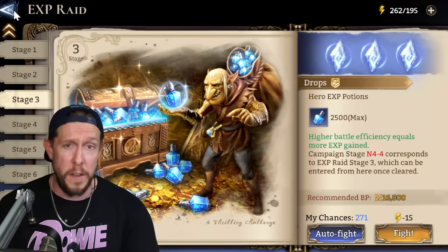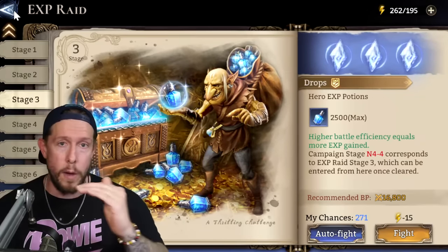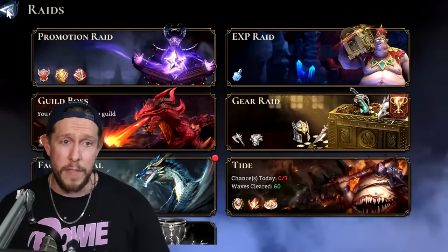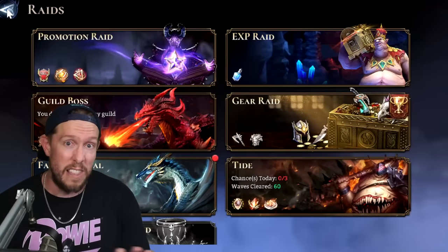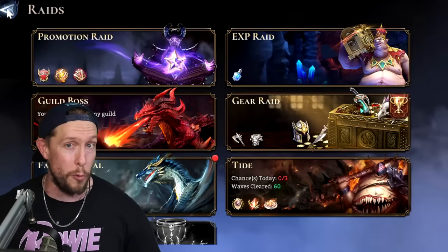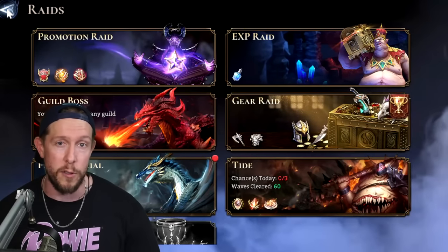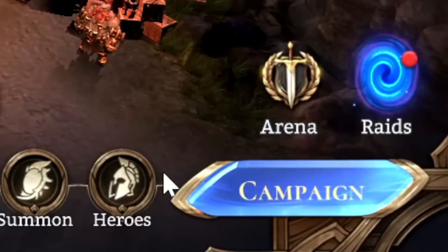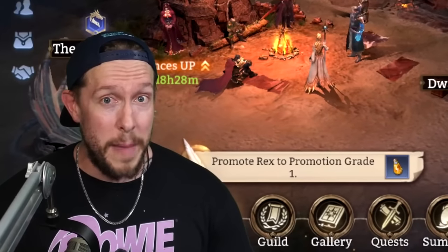After you get your whole squad to level 50, start pushing your DPS to level 60. Tanks and healers you can save for last — not that they're not important, but you'll get better yield on your resources and time by focusing on marksmen and mages first to get them to 50 and then 60.